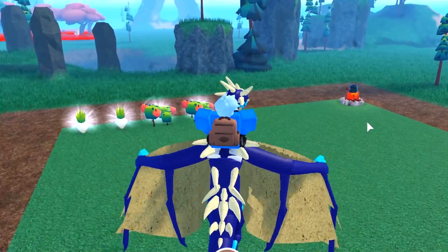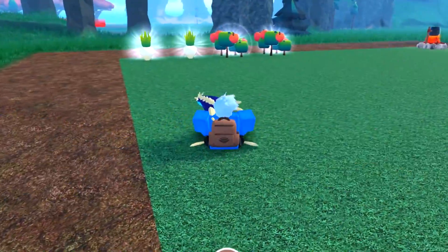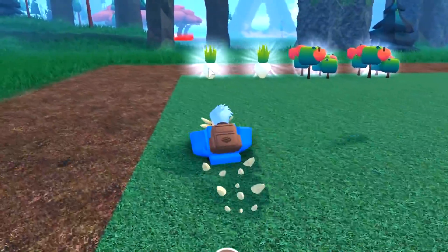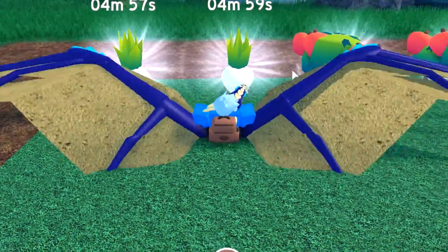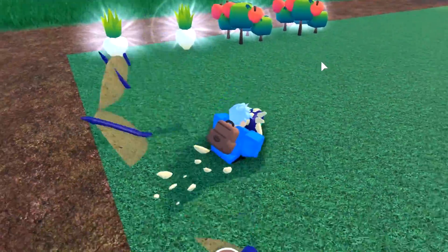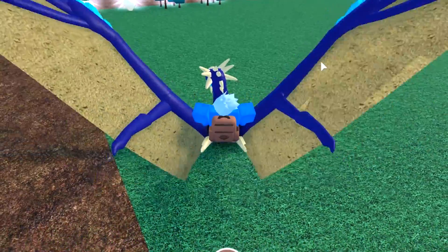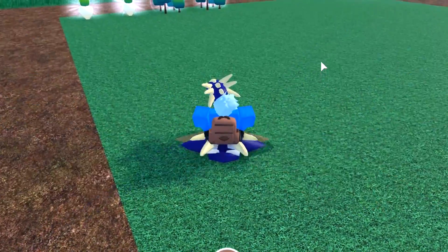Let me quickly explain what you're doing in this game. Basically, you can buy seeds and place fruit seeds on your little island. You can claim your onions — I've got some onions and some apples at the moment. You plant those plants down, harvest them, and sell your fruit for coins.